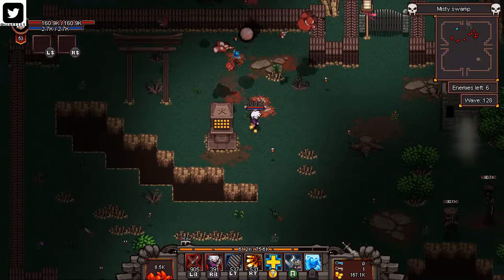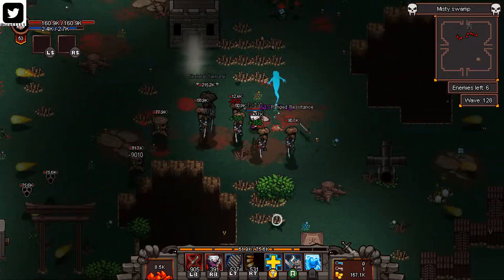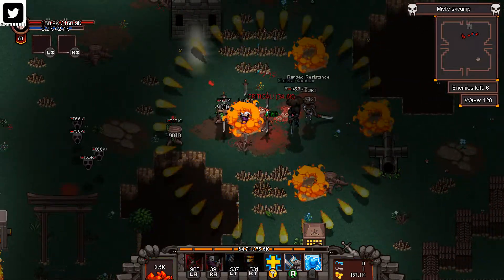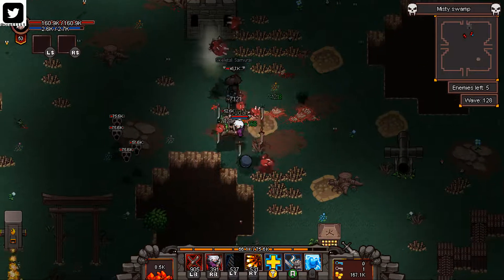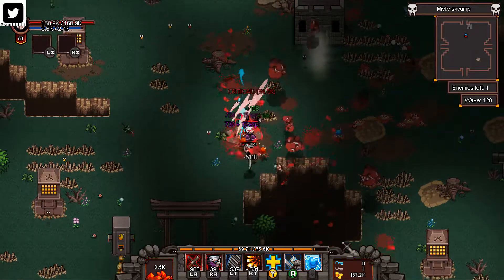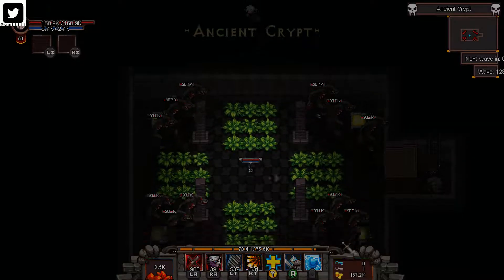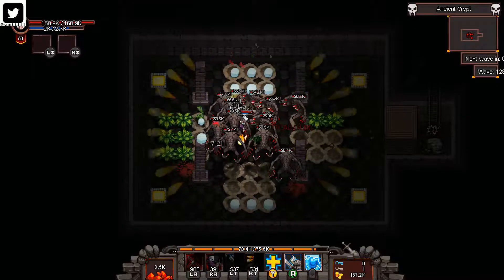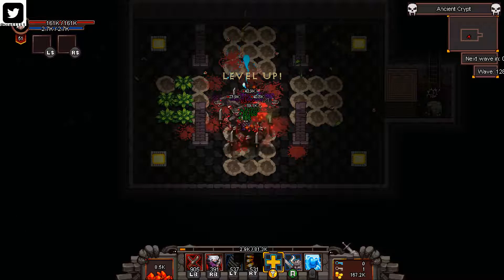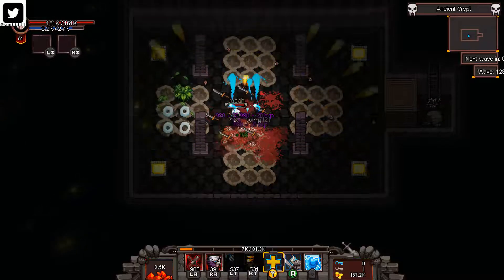Take that dude out, we'll do this crypt here in a second. Might as well use this Nova — we get more than enough mana than what we need. Each hit, let's do this dungeon. There we go, it's all clear.